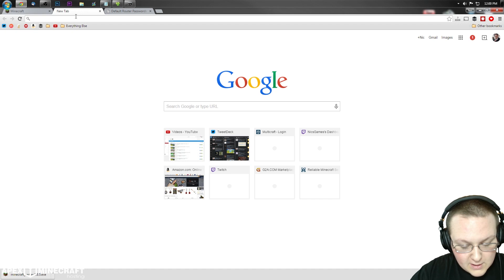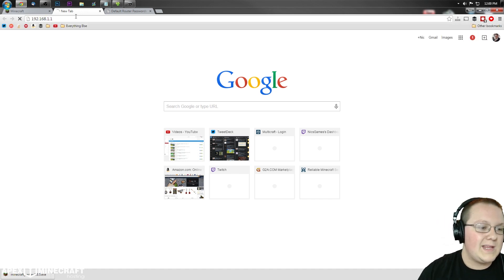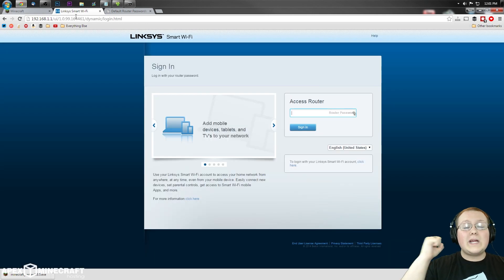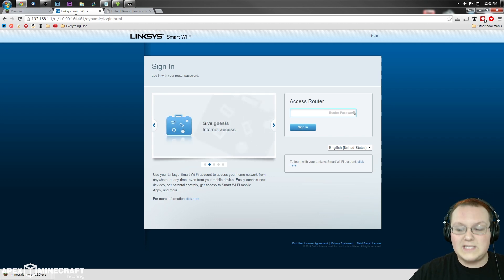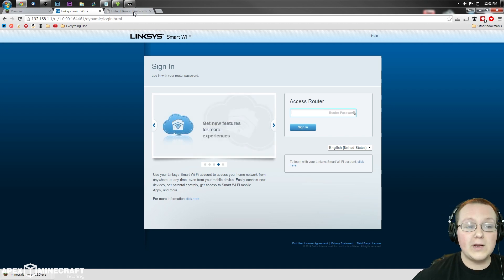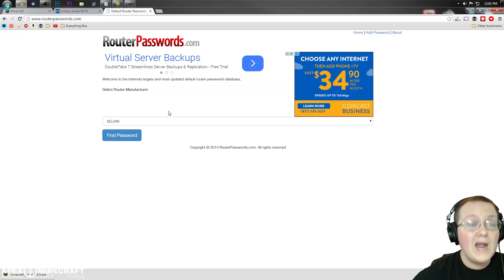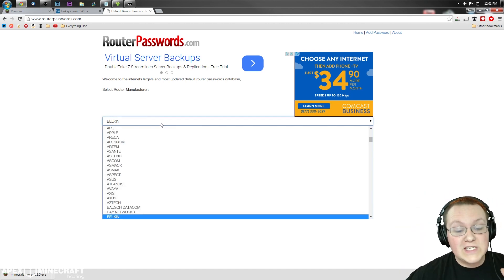Now we need to take the default gateway from the ipconfig output — in my case 192.168.1.1 — and type that into our web browser. Hit enter and it will take you to your router's login page, which will most likely look completely different from mine. You'll probably have a login box. My router uses an access code, but if you're asked for a username and password, I can help you find that.